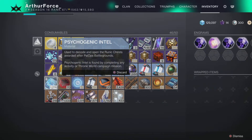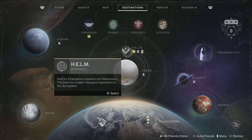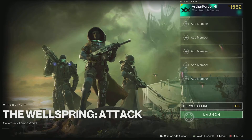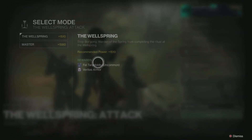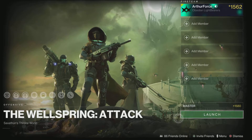I gathered this one just by doing one Wellspring in master. But even if you do your regular Wellspring, which is pretty easy, you don't need to go into LFG — it has automatic matchmaking. But if you do the higher version, you get a lot more, like easy over 1,200.